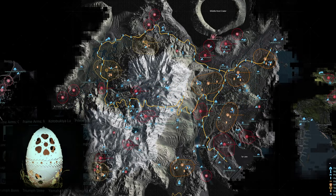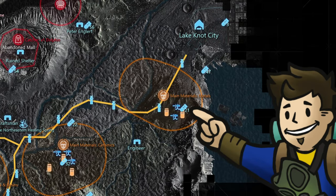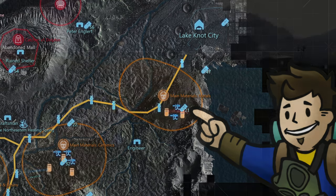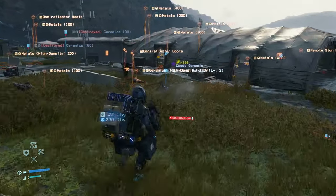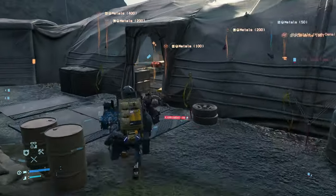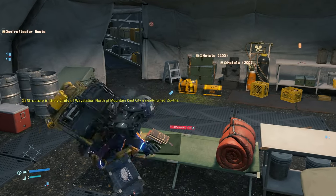The twelfth memory chip, labeled Eggshell Carving, is found in the first mule camp of the central region, south of Lake Knot City — just right outside of the city itself. Once you get in and incapacitate or avoid the mules in this camp, go into the central tent which will contain the memory chip, next to some books laying on top of a green cot.